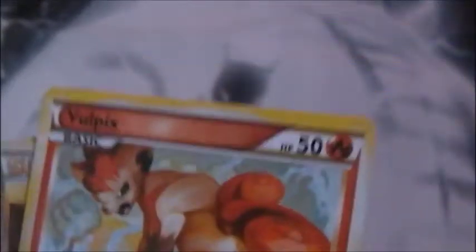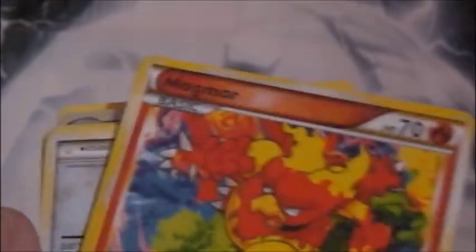You've got an Antae, you've got a Magma, we've got a Pidgeotto, Vulpix, Bill, some water energy, water energy there. You've got a Pidgeotto, Engineers, Adjustments, water energy. You've got a Magma, you've got a Rainbow energy, we've got a Switch, we've got a water energy, we've got a Pulse energy.